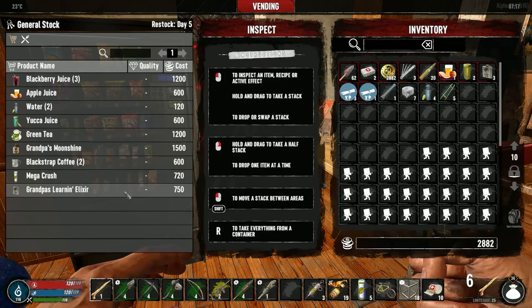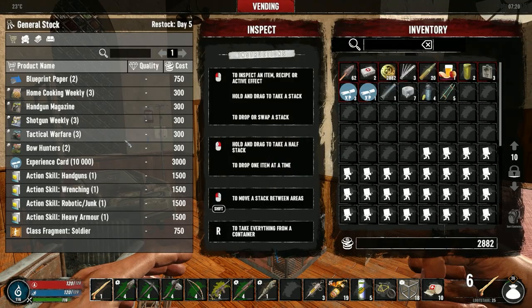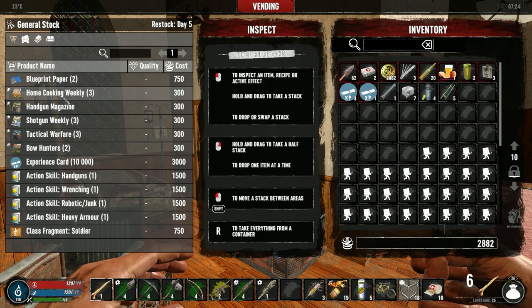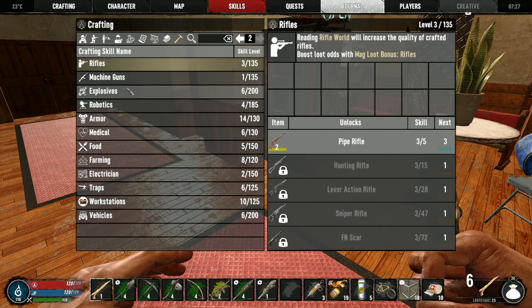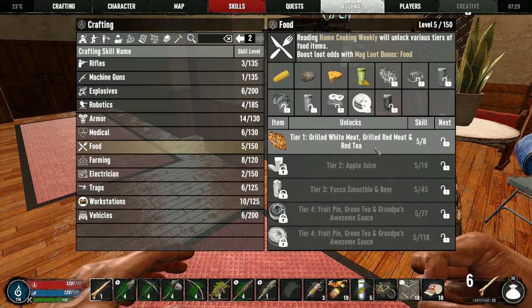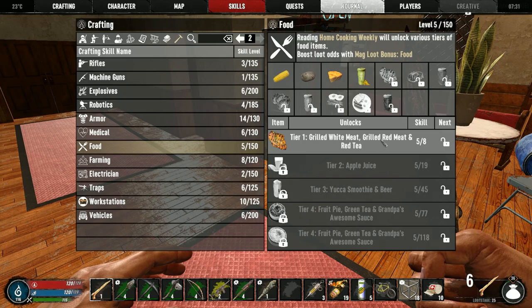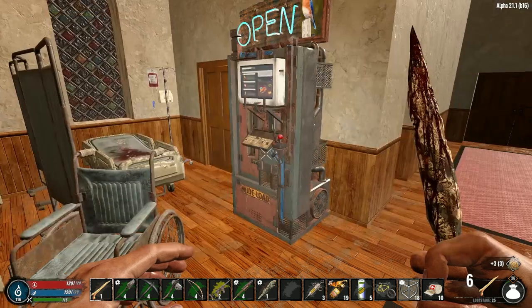Day five reset — we have 2.8. I want to buy a couple things from the trader. There used to be three traders in the trader compound but now there's only one and two vending machines. We should go for bows and home cooking — home cooking will help us unlock bacon and eggs. Going to skills, crafting, food — we still have to unlock grilled meats, fried meats, boiled meats, red tea, yucca juice, bacon and eggs. I'll buy these three books and read them to see if that unlocks all of them.